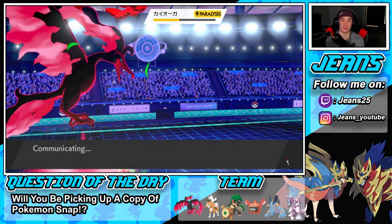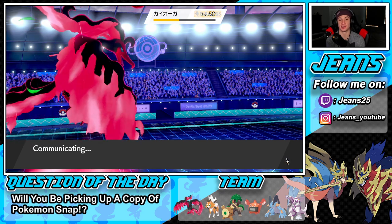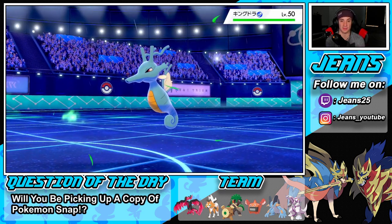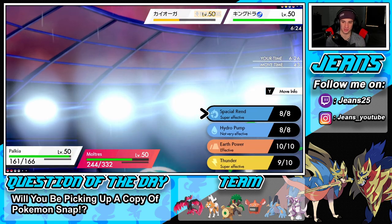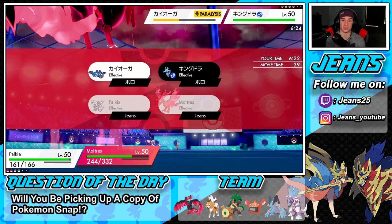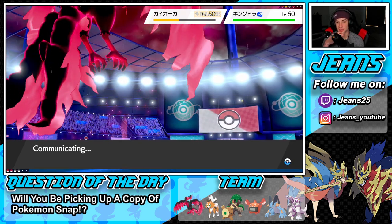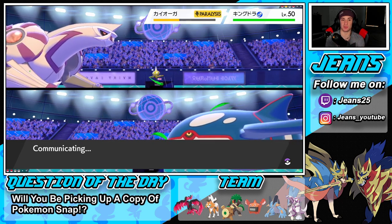I don't have to worry too much about Kyogre because I can Thunder him — it's 100% accurate in rain, for anyone who didn't know. He's going to bring out Kingdra, so I'll drop a Spatial Rend and use Air Stream to take out Kyogre. Going to do a little swap because I see the Dynamax coming. We have the Assault Vest which is huge on Palkia — can't one-tap him.